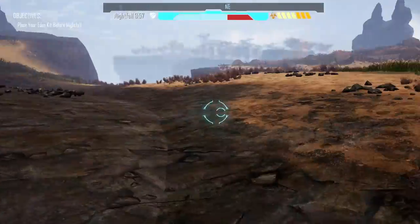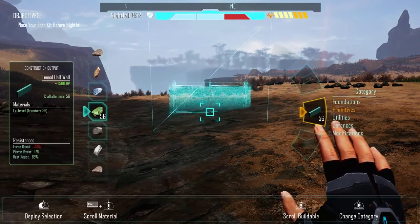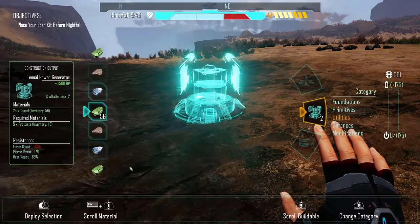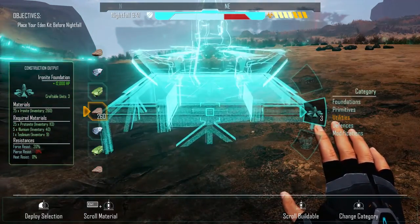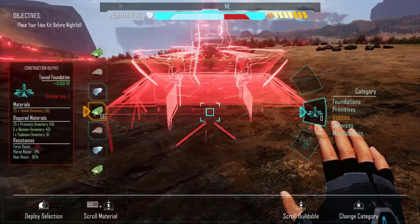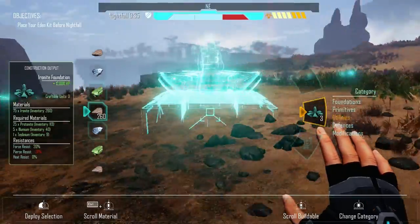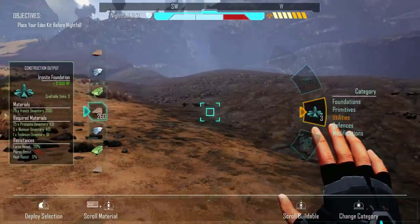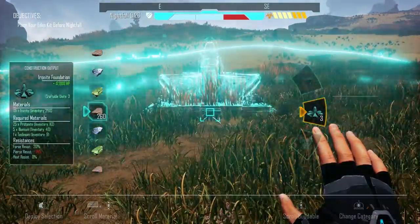This is a nice flat spot right here — let's go ahead and get started. Utility — this is what we need to make, and it wants us to make it out of stuff. That's 75, so I guess we're going to make it out of this. Kind of want to put this — oh, it's showing us a circle of coverage. Is it actually going to protect us though?